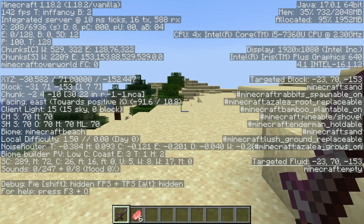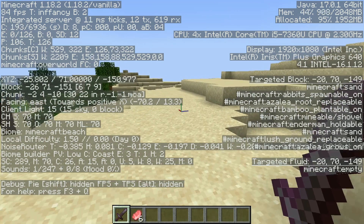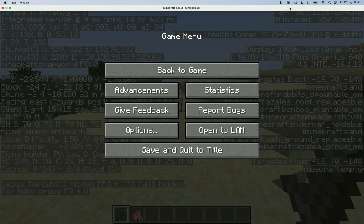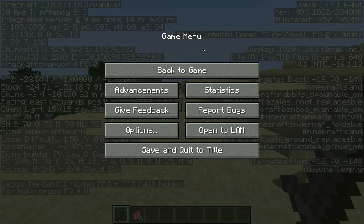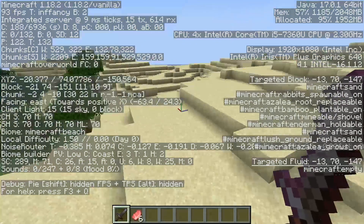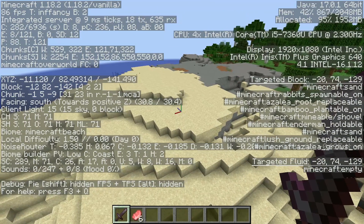It runs — you can be the judge of whether it runs well or not. Let's look at our temperatures. We're at 90 degrees on all CPU cores and similar on the GPU. We're at max RPM on the fan. Let's get switched over to the M1 MacBook Air and see how they compare.